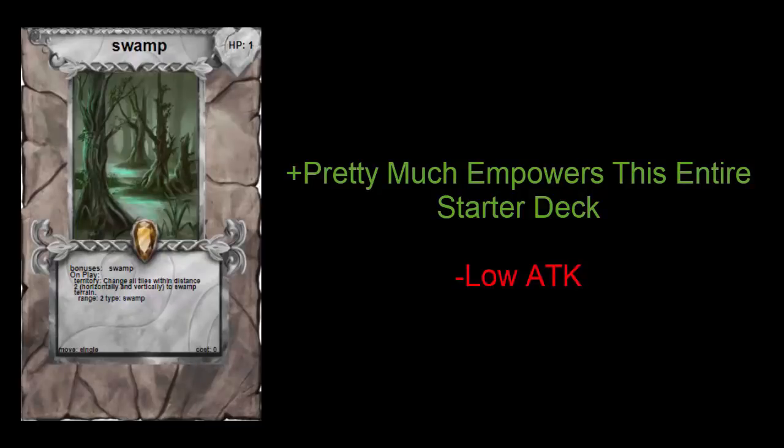The Swamp Monster is critical to this deck's success because it empowers the boss monster, Chimera. It doesn't have much HP or mobility, but by keeping it close to Chimera you can essentially have the advantage anytime you're battling with your king monster.